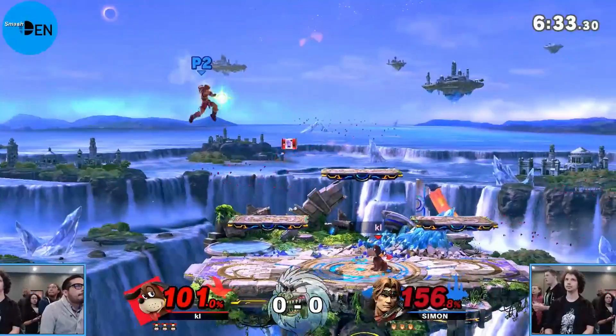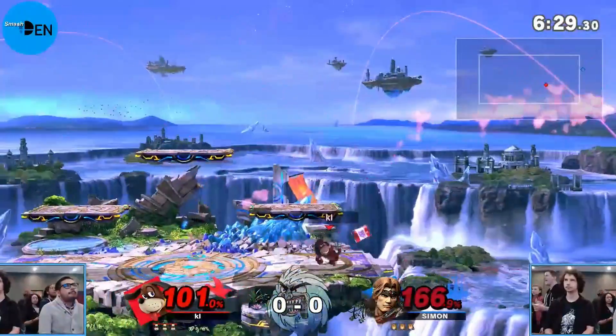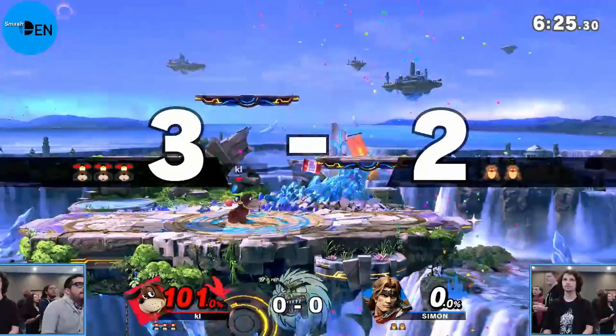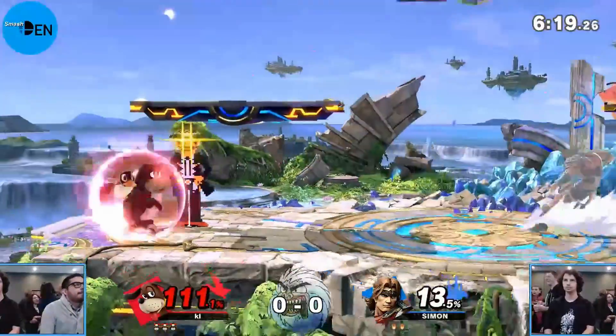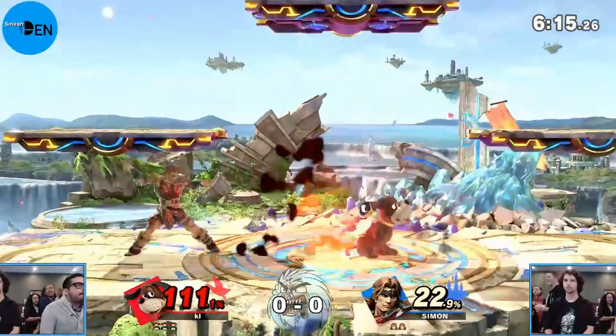And that'll send you halfway to the top blast zone. You can hit that can near the blast zone — that would definitely be a kill, but he's not able to really capitalize. As a Belmont, you always have a rough recovery ahead of you. And there we go, stock out the bottom there for Bodacious. Clebnasty carrying 111 into this stock.